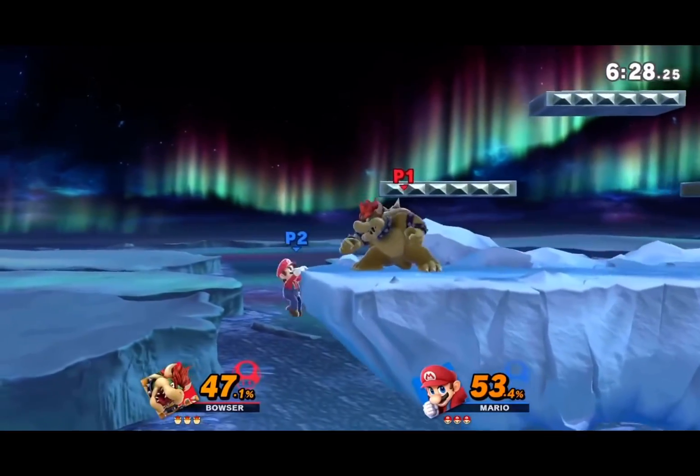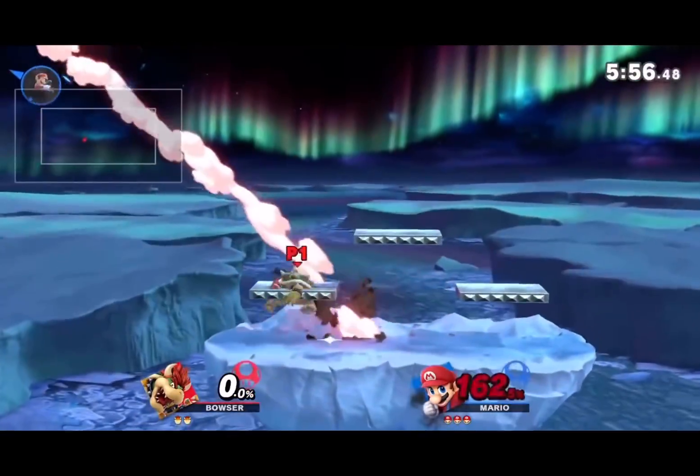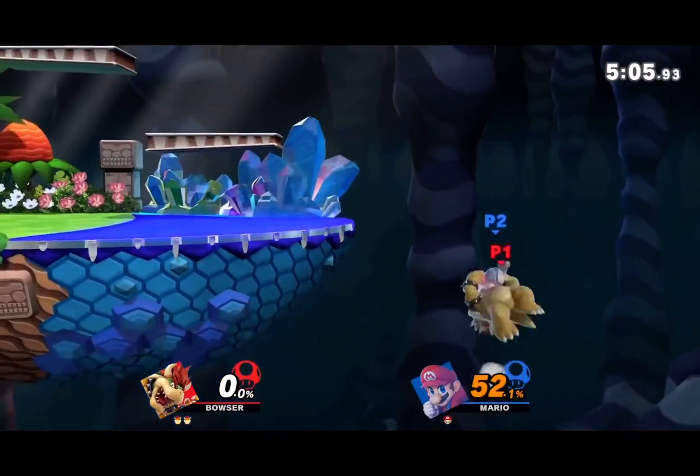For Bowser, it's side B for sure. Neutral B cooks you, but side B is a frame 6 command grab that works in the air and murders you if there's a platform in the middle. Absolutely bonkers.